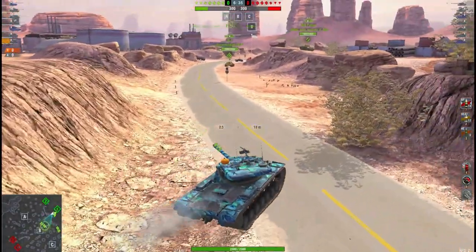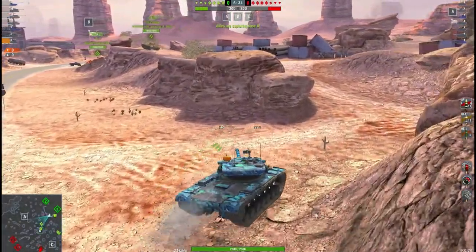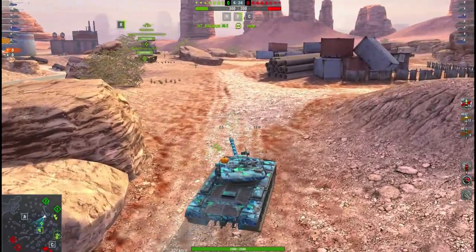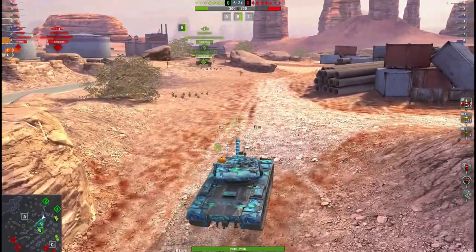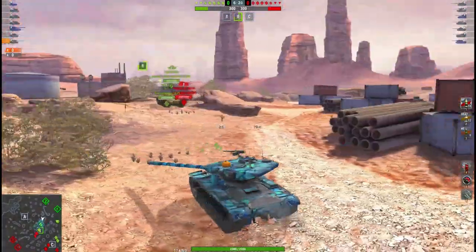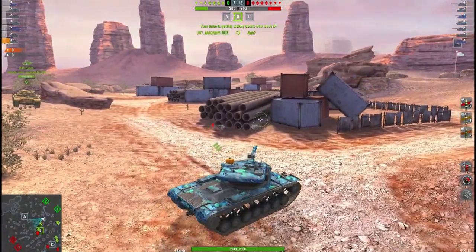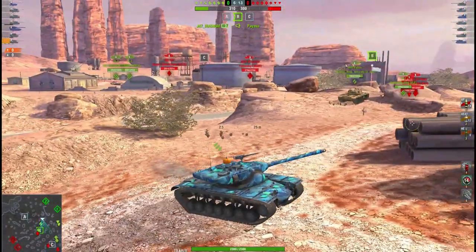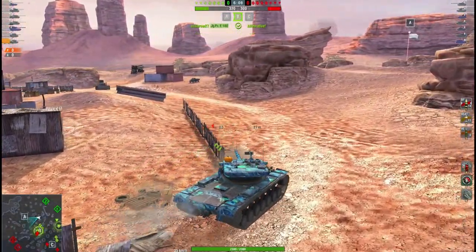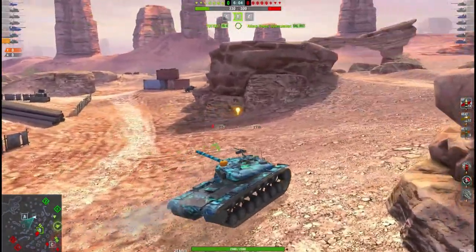As you can see, my team decides to go to town. Now I always say town is death — the reason being that when your whole team goes to town, it is hard to hold your ground, to hold a line there. If you get like three heavies, it's fine to go to town if you think the enemy is going to town. But most of the time you're gonna lower your chances of winning by going to town. It doesn't mean you can't win, it just means you're lowering your chances.